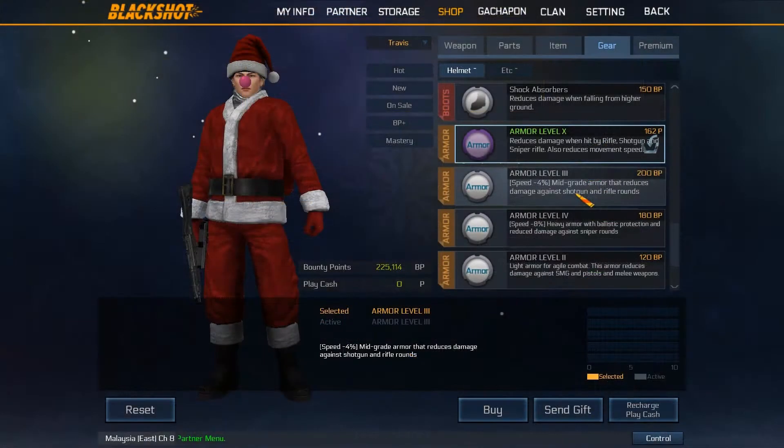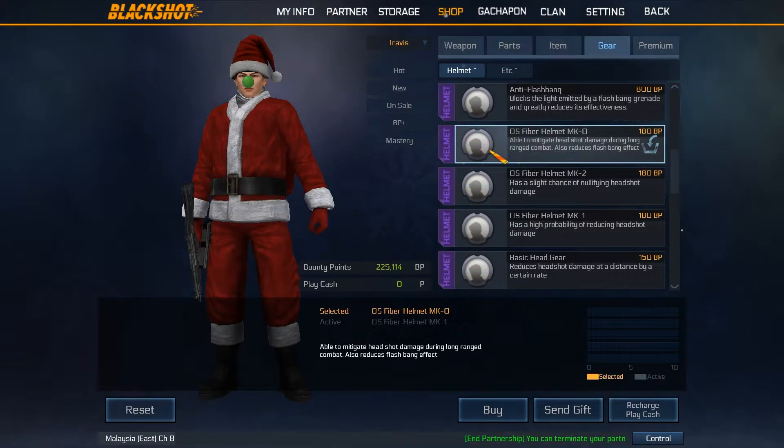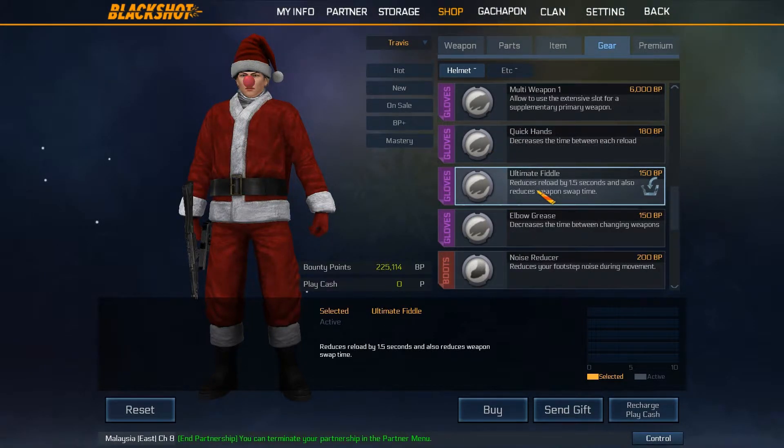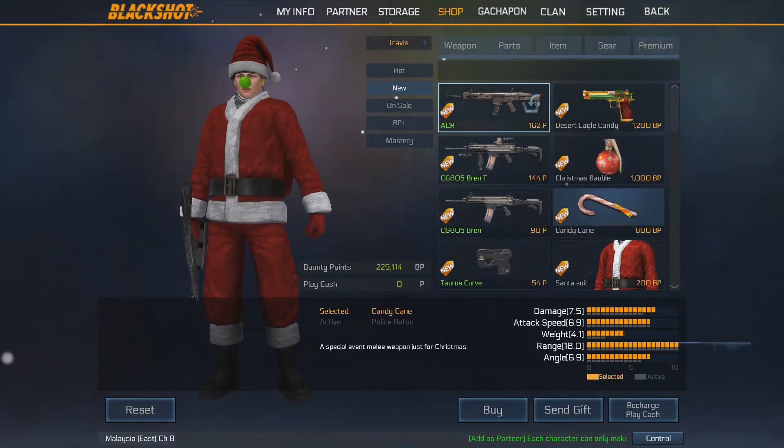At the time of filming, BlackShot has released a Christmas update which includes new gears such as Armor X, S-Fiber Helmet, Mark Deliver, Ultimate Fiddle, and exclusive Christmas-only weapons.